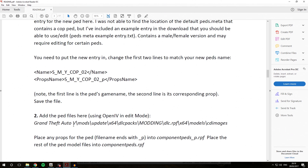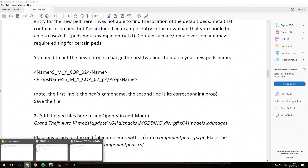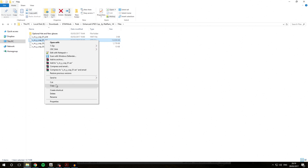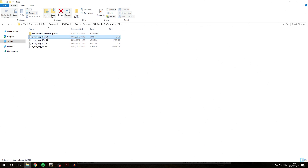Now we still need to add the actual PED files into OpenIV. Go over into the PED download and look for all files that do not end in underscore P. Remember, underscore P files are prop files — we are not looking for those. We're only looking for the non-underscore-P files. We're installing this PED into a slot called SMYCOP03, so we need to rename all of these files to SMYCOP03. Make sure you do not change the extension — just the file name. Right-click, hit rename, and change it for every file.